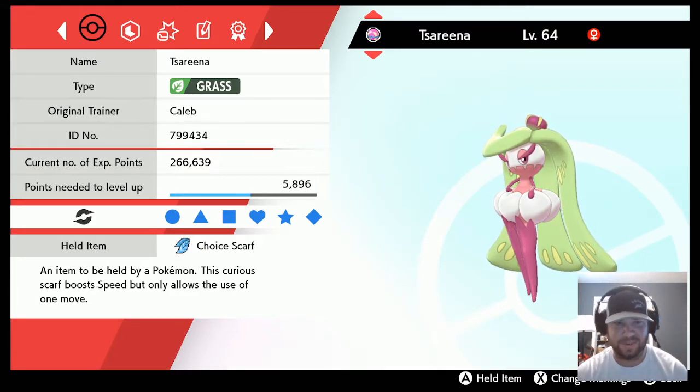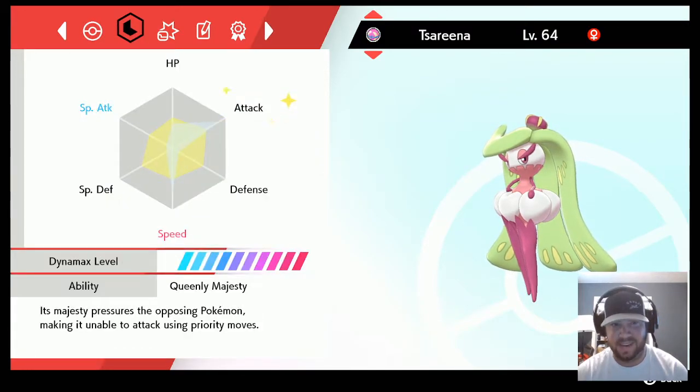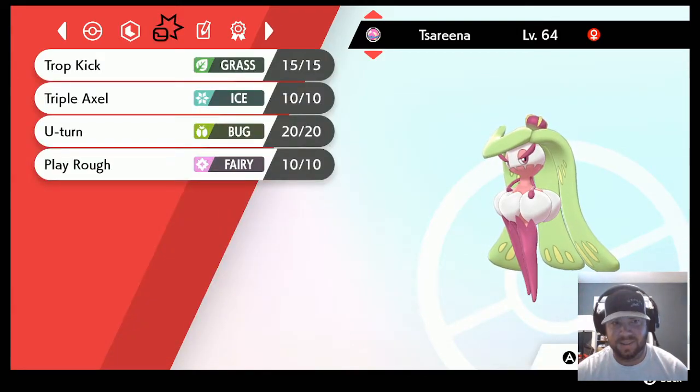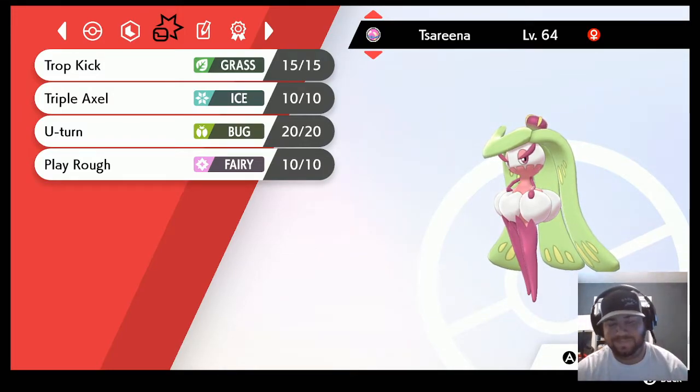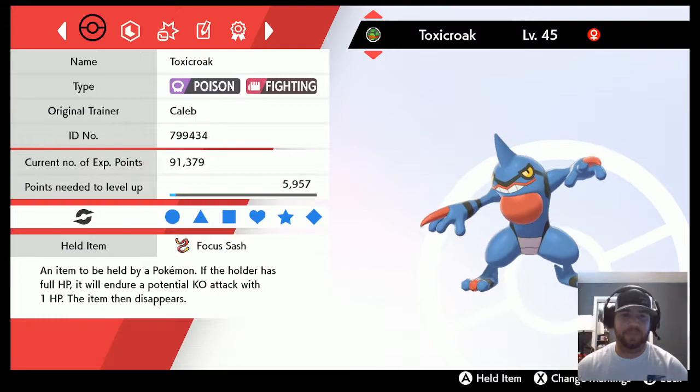Ceruledge is here — this is the one I've not practiced very well, but I think this will work. We're going to chunk the crap out of somebody. Choice Scarf — we outspeed the entire field with 188 speed, max attack, 68 HP or something like that. Drop Kick, Triple Axel — does KO a Zapdos if it's not dynamaxed, takes it to half if it is. Drop Kick deals with water types. U-turn gets us in and out, Play Rough if we need it.